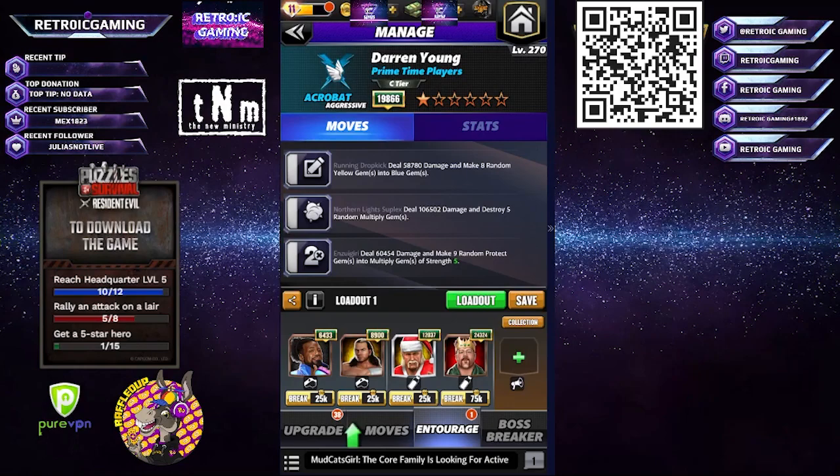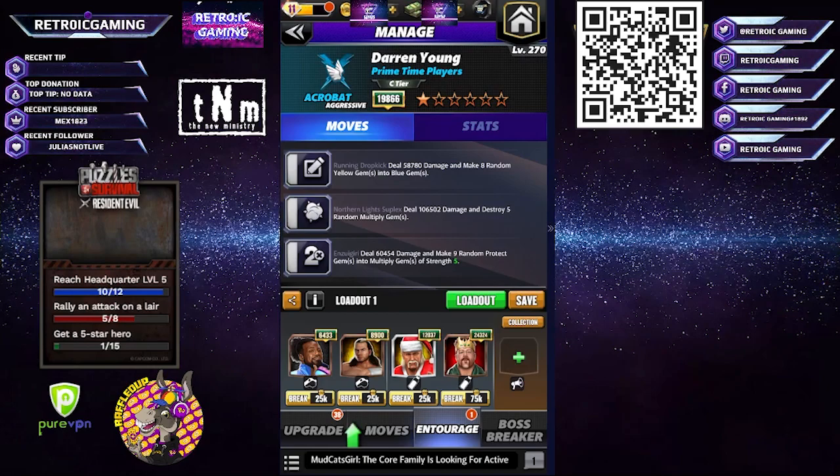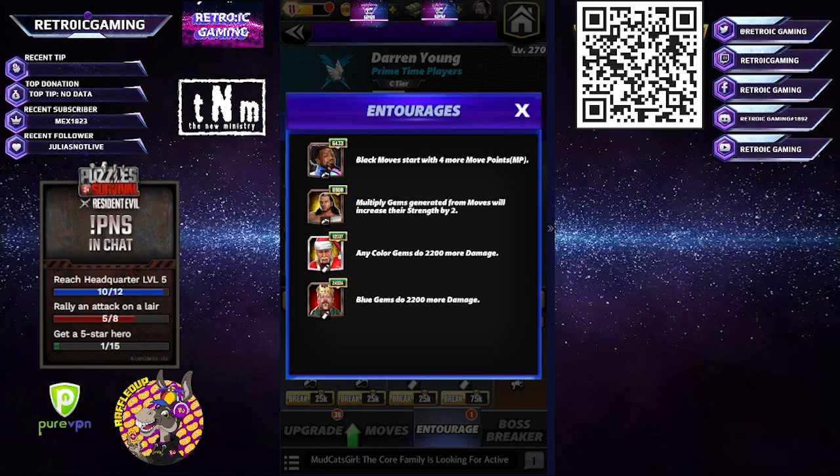Hello everyone, this is Retro IC Gaming back with a WWE Champions video. Today we are going back to Darren Young at the six-star build. As you can see, we're running the all-black moves trainer, and coaches-wise we're doing the MP for the black moves — the multiplier for his multiplier moves.